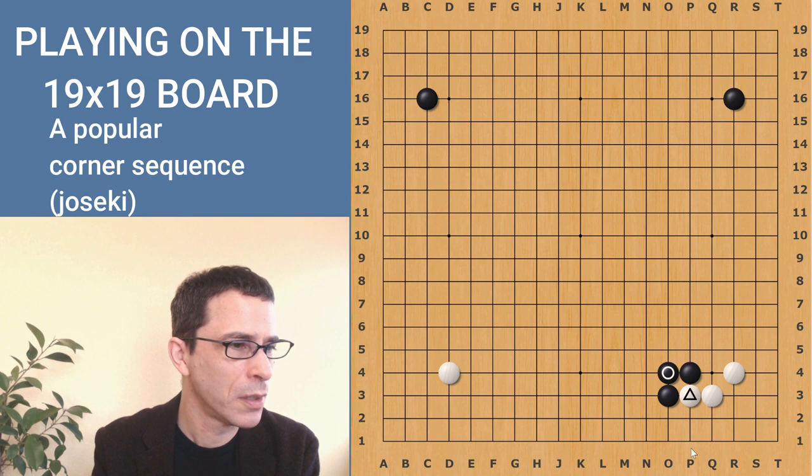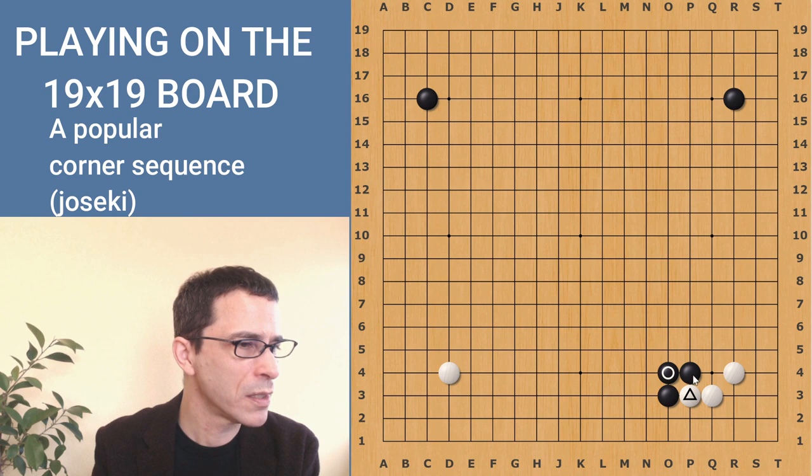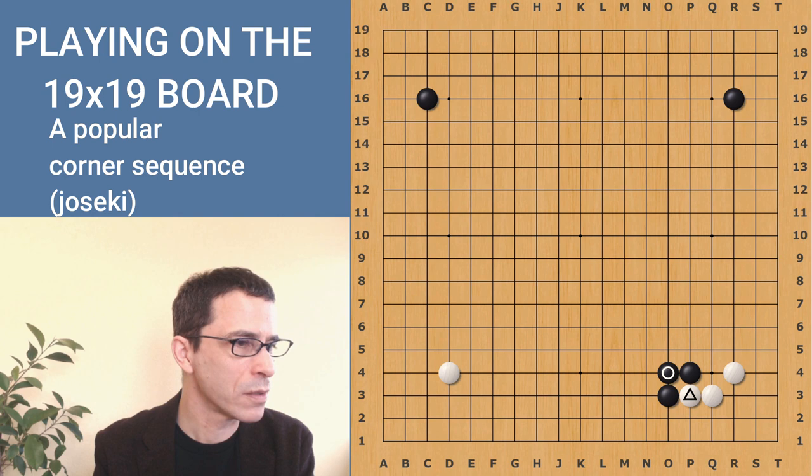The two marked Black stones are not connected yet. If White plays at the cutting point, White will be able to cut those two Black stones off — the diagonal is always dangerous, so you have to watch these diagonal connections. When your opponent has a stone adjacent to that diagonal, your opponent is ready to cut. So Black plays here to make a connection, and the three Black stones are connected. Black still has ideas of moving in this direction. This whole sequence is called a joseki — a kind of standard sequence considered to be good moves for both sides, similar to an opening sequence in chess.